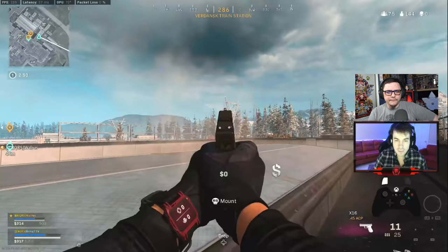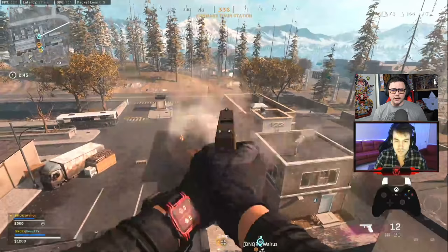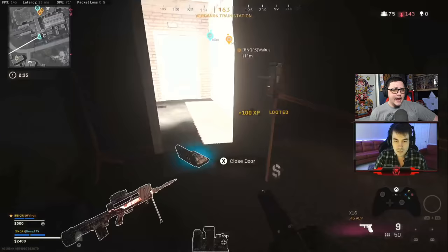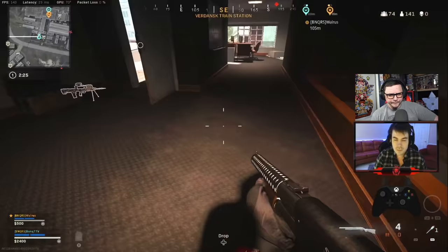He lands over here at the train, which is actually a pretty good spot. There's usually one or two different teams that land here, creating about two to four players total. He's chasing down a guy, and his teammate is working his way through the map. He already grabbed a self-revive — that's awesome. He plays the position perfectly, though it's a tough spot since he only has a shotgun with four shots.